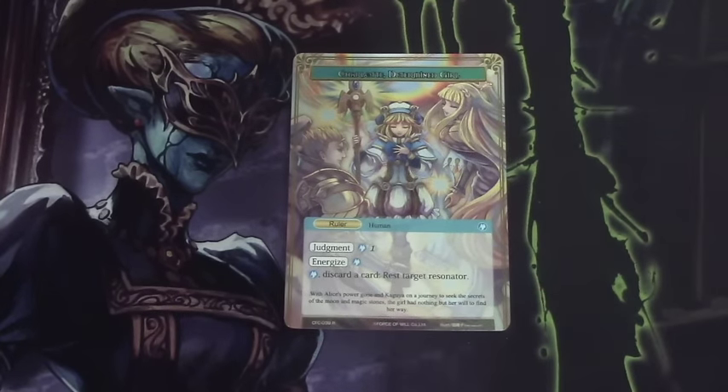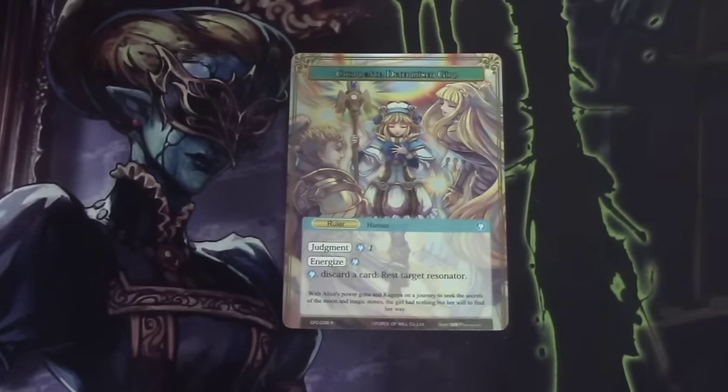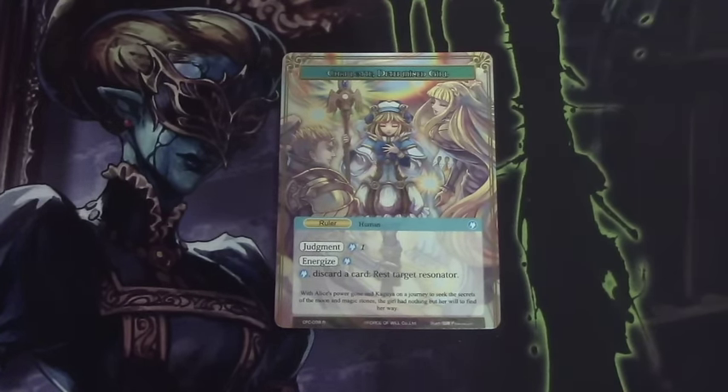Hey there guys, DM073 here bringing you the deck profile for the Black, Blue, Charlotte Stealth list made by Team Ogre members, primarily Dell, Gabe, and Saito. Each of us made our little personal tweaks to it for the main board for AGP Collinsville. I personally took this list to a 5-3 finish, losing my last round to fellow Team Ogre member Eric, who was on the same list and piloted it to a 5-0-3 finish. We also had Dell, who ended up taking 9th place with the list.